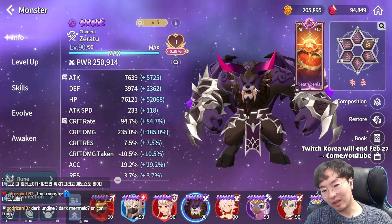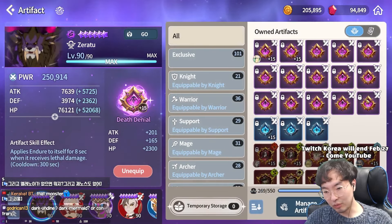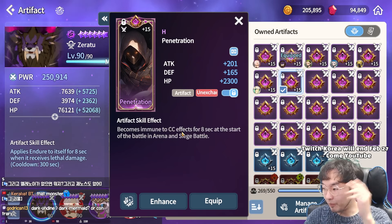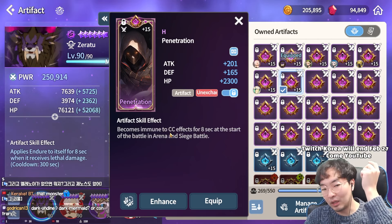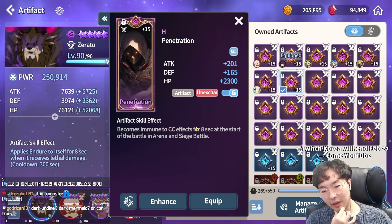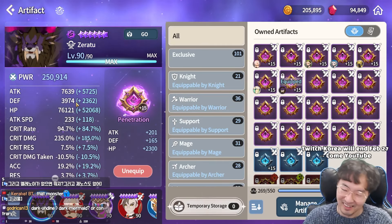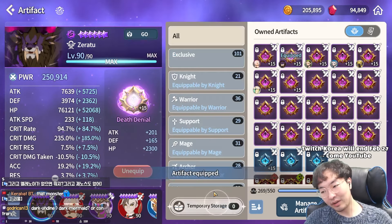The thing to worry about is he dies so fast — that's Denier. But if you worry about Root or something, you can use Penetration. Immune to CC from the artifact is not a buff, so even Light Orbeah cannot erase this artifact effect. I think this is also a very good artifact. But if I'm using this most of the time, let me just kill my Zeratu first. I think Death Denier is the best.